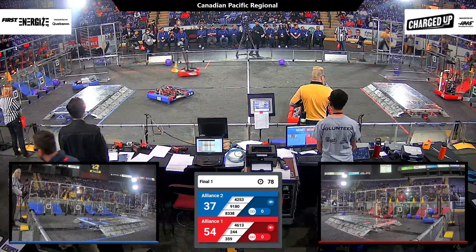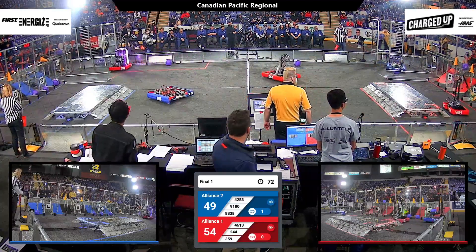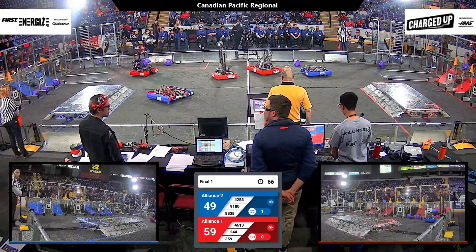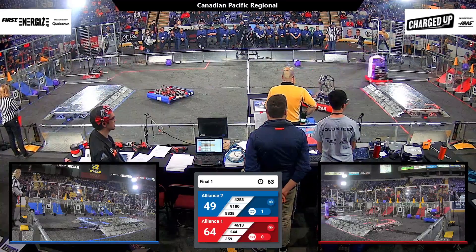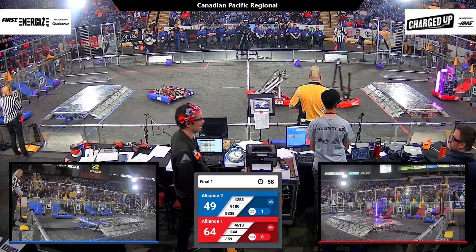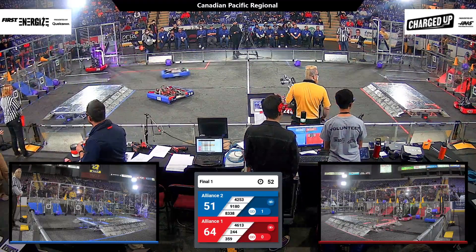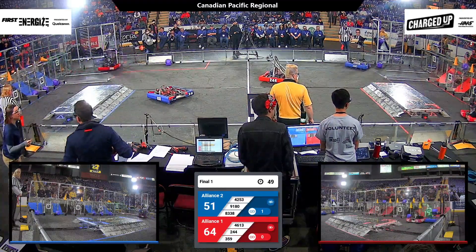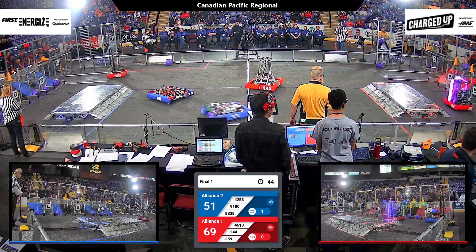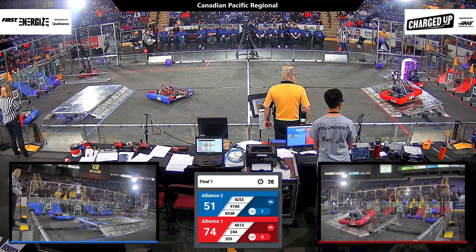Blue Alliance getting their first link over on the outer grid. Hawaiian Kids heading over to the Human Player Station while Barker places another code. 42-53. Something is up with their robot — they're in the Red community where they absolutely should not be right now, especially while the score is heavily in Red's favor. 64-51. Barker placing another code, another link made, and another one on the way by Hawaiian Kids placing a code on the top level of the outer grid.